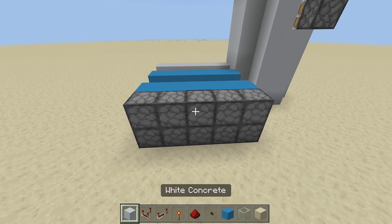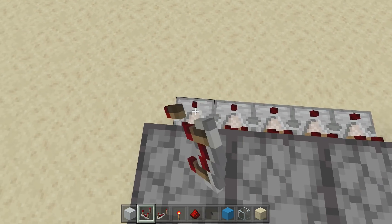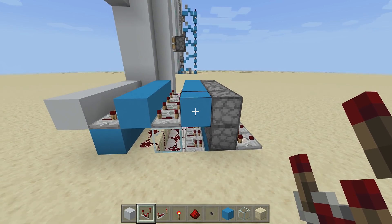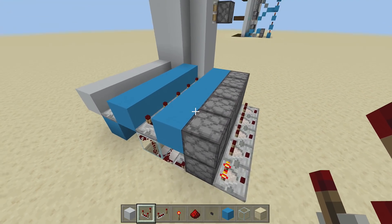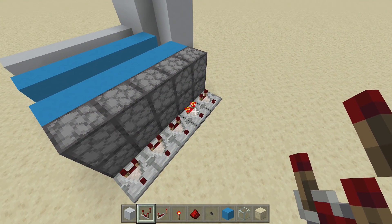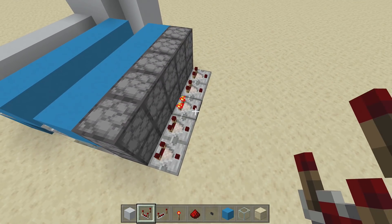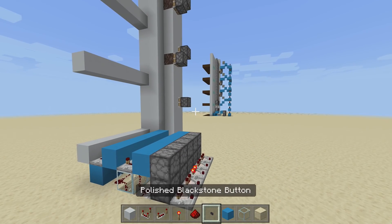Off the bottom droppers, take out your redstone comparators and place them coming out of each bottom dropper — that's the entire selector. Click a button and the corresponding comparator should come on; the others should turn off. If you click a different button, that comparator turns off and the new one turns on. That's the entire selector done.